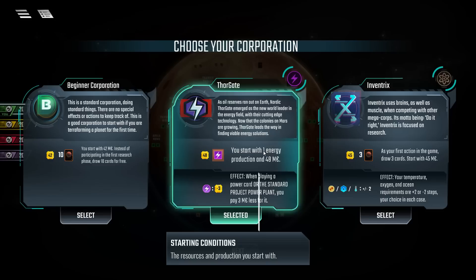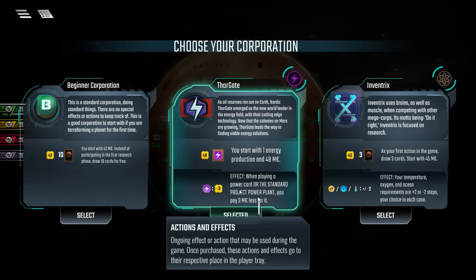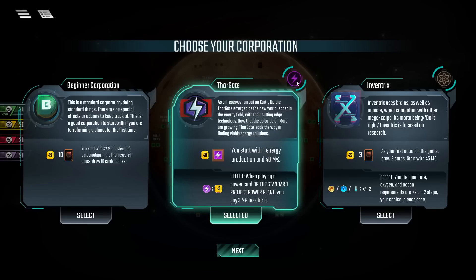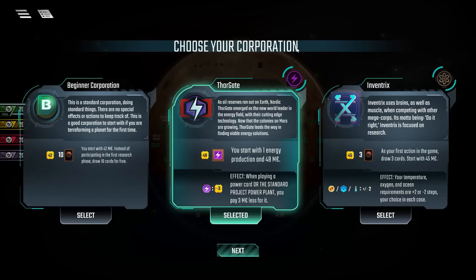Not only do we start with one energy production, but we pay three less for all power tagged cards as well as the standard power plant. So we can get juice whenever we need it. The catch is getting cards that require juice and then being able to play them in effective timing, which is not guaranteed. But anyway, we're going to dive into Thorgate and see how we do.